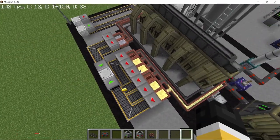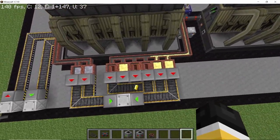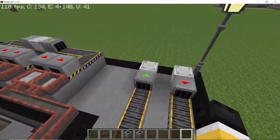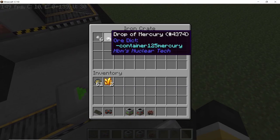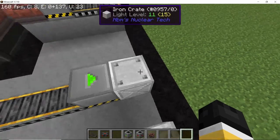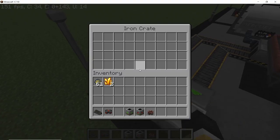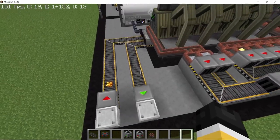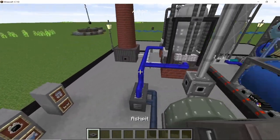That's all going into this crate — we have lead and gold, and along the secondary output we have mercury and lithium. This machine is actually pretty effective because the ore acidizer used to do four times ore processing, but this one can do six times. So next up we have the ash pit.